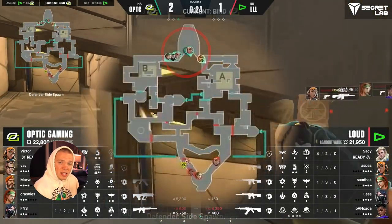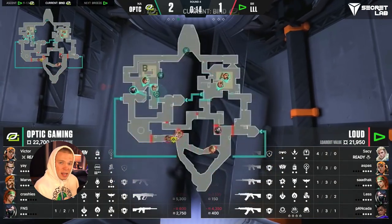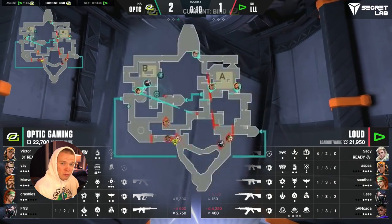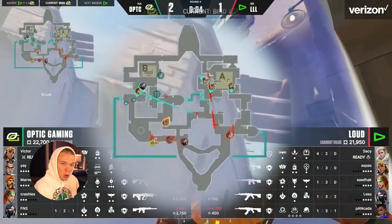Looking at the map from this clip, you can see that Ye places a TP down in his spawn, runs over to B site in Hookah to place a trip, and places another teleporter down right after. From there, he TPs back to the original teleporter in spawn, makes his way over to A site, and places his second trip in the A short push. I love this clever use of Chamber utility.